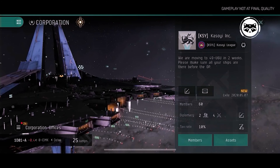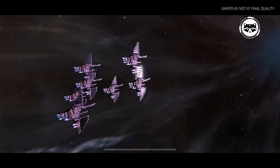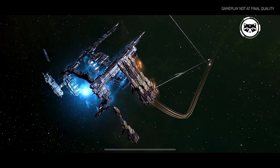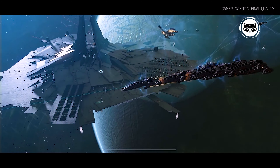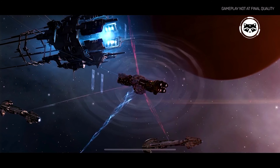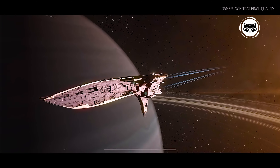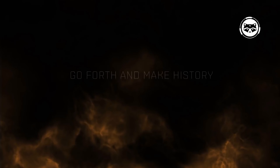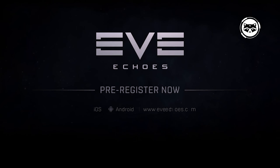Eve Echoes players can use space flights and battles, gathering and trading, piracy and bounty hunting. Everyone will be able to find a suitable occupation for themselves. The scale of the game is like that of a real space opera. The virtual universe has more than 800 star systems where exciting events are constantly taking place. The choice of spaceships exceeds 100 unique units, and each type can be customized and upgraded with additional modules and improvements.